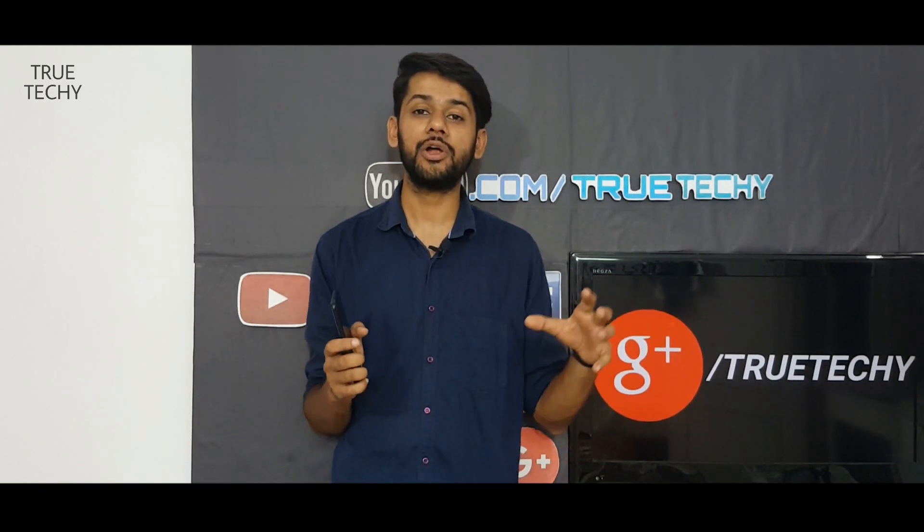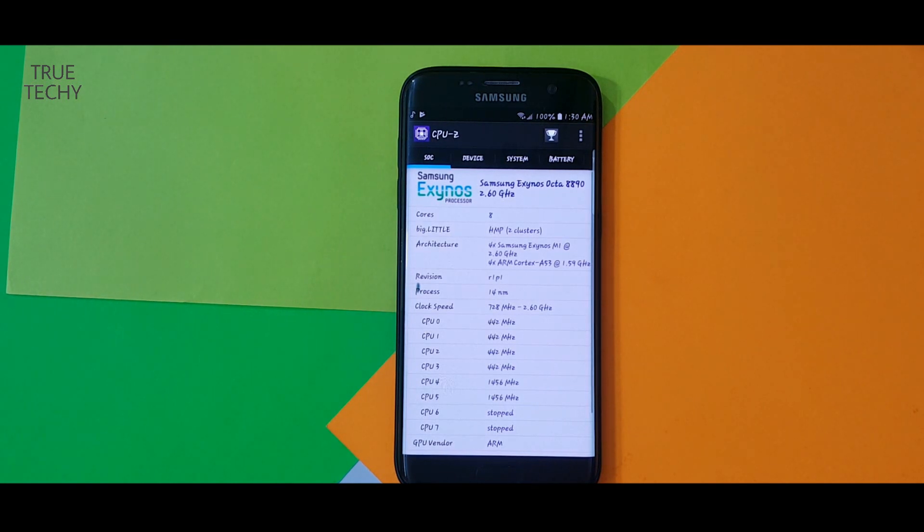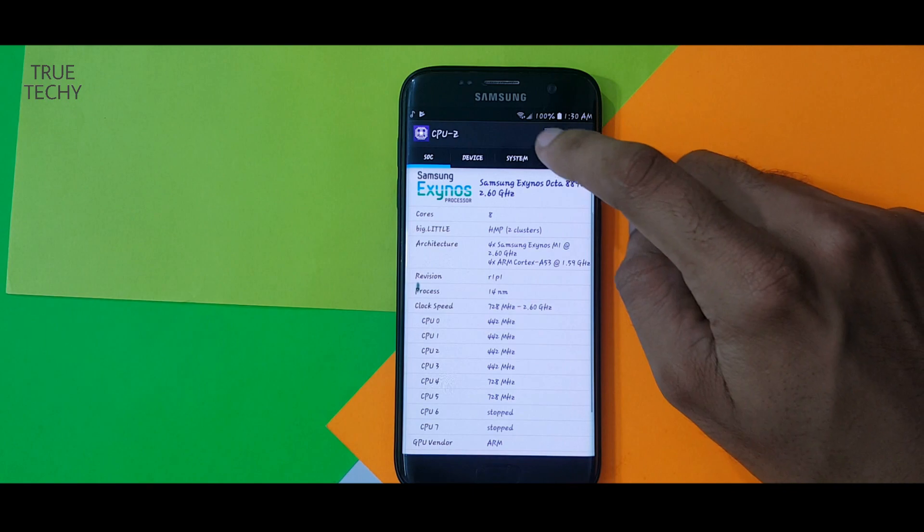In this video I am going to use the S7 for the gameplay. This variant has the Exynos processor, not the Snapdragon one, and it comes with 4 gigs of RAM.